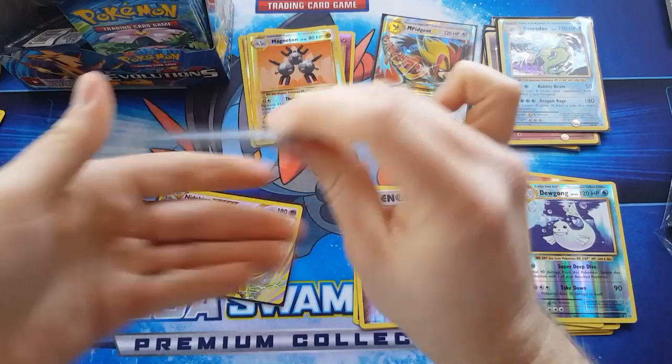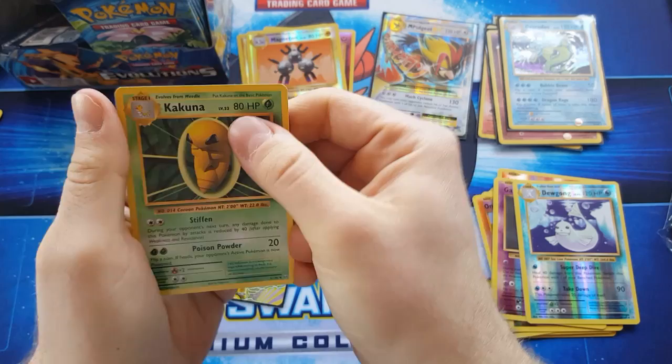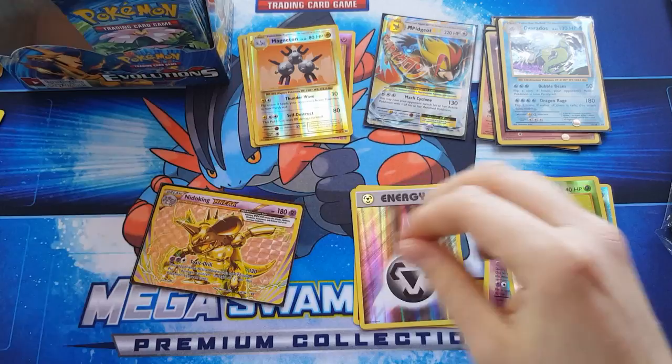Green code card, so it's just going to be a regular rare or a bright card. Okay — Kakuna, Koffing, Machoke reverse, Caterpie, and Arcanine.